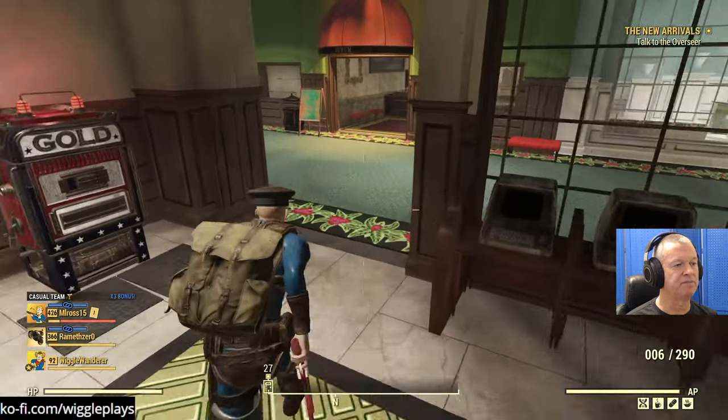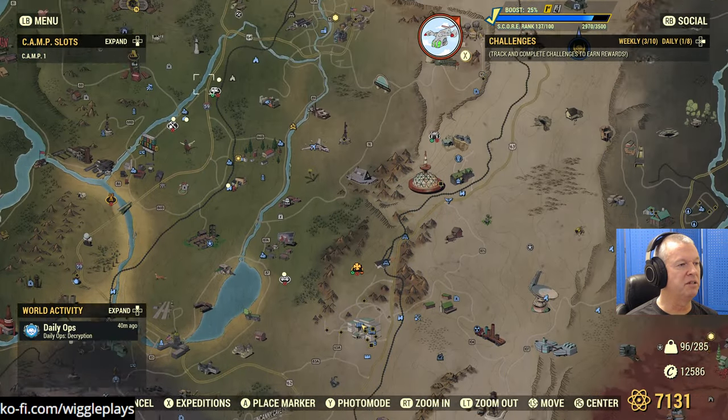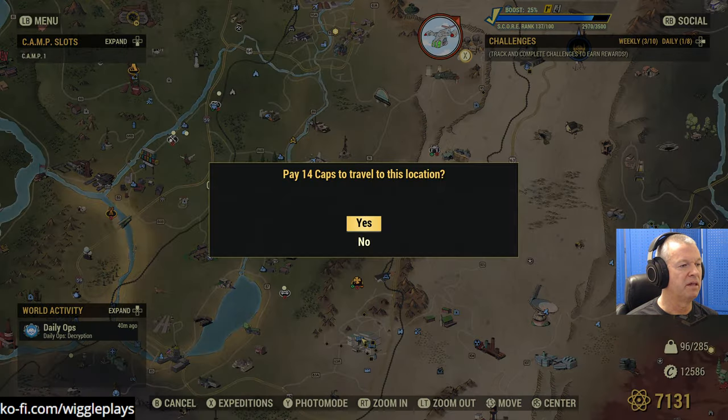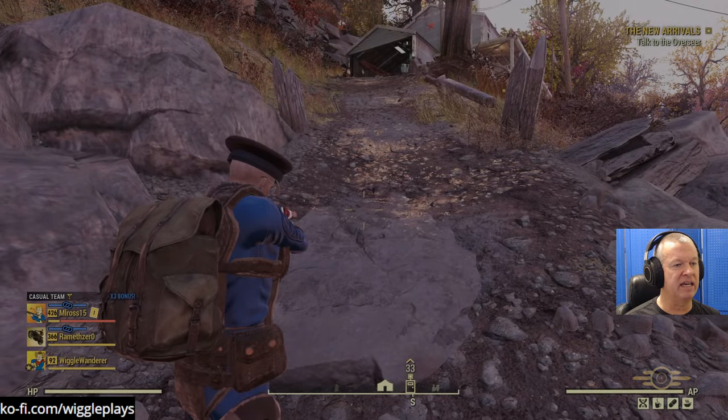We gotta talk to the Overseer - don't want to, but that's the job. Booze - oh yeah, booze is a good one for Junkies. Psycho, alcohol - that's one of the ones you want for addictions. I can't remember the other ones, some are kind of hard to come by. Booze is a good one. I'll start picking that stuff up when I can get enough - usually I like to have like ten of something to get going.